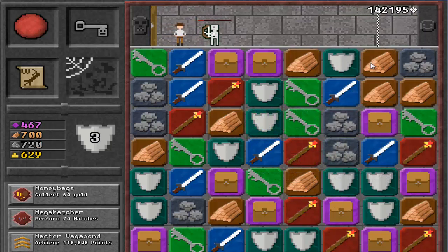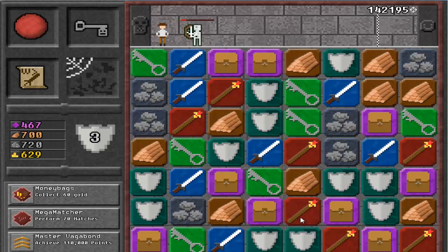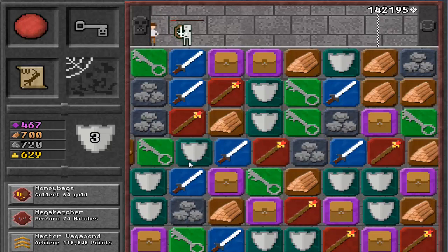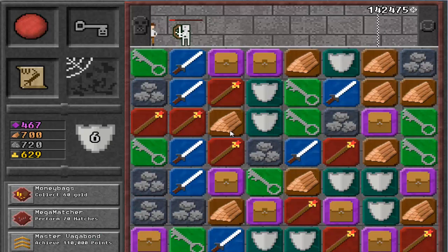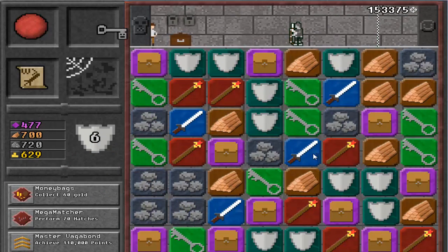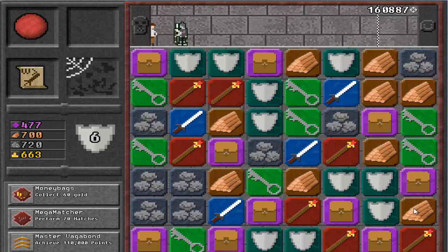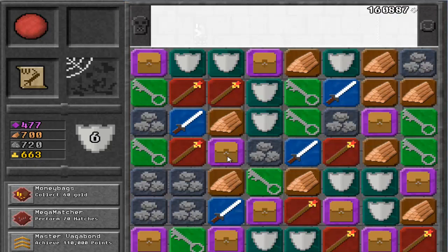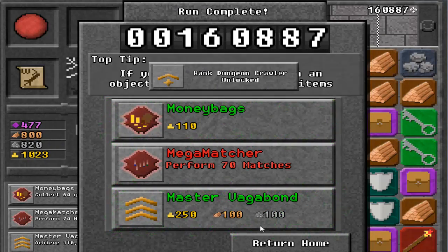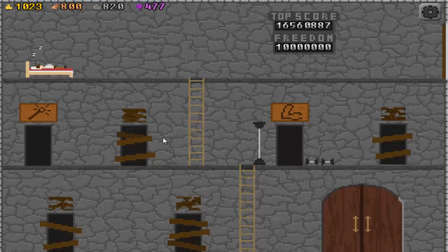Where is it? We got a chain mail! There we go. Keep going, keep going. Let's go! Key. We still gotta fight someone. We're done-zoned! 60 gold! Master Vagabond! We did it! And we made it to 25!